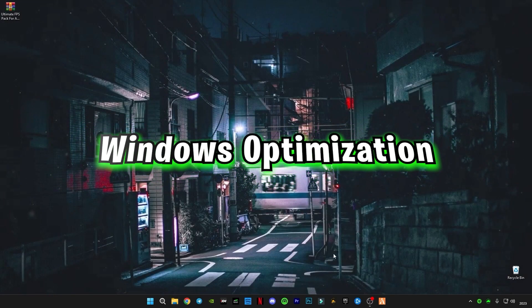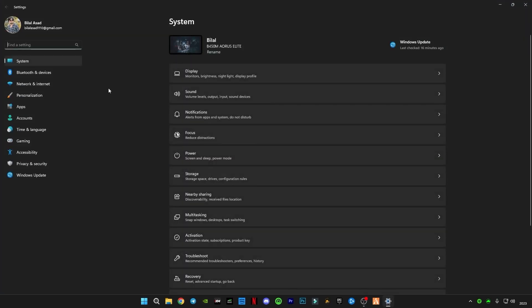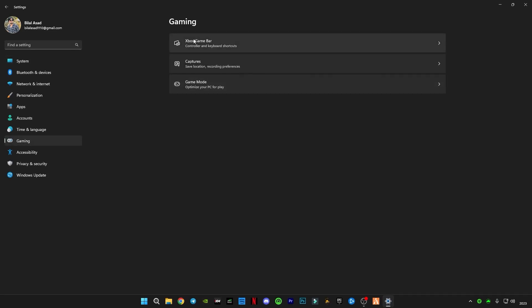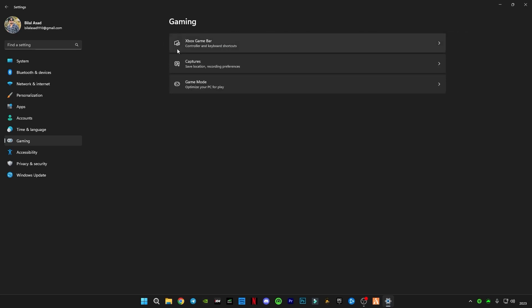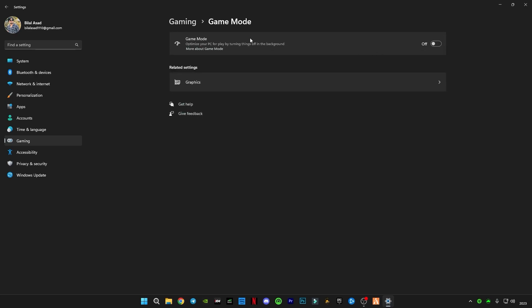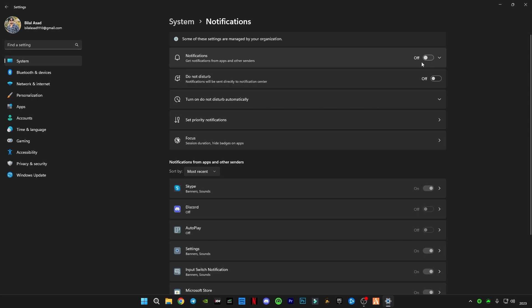Move on to the third step: Windows optimization. Open Windows Settings, go to Gaming, go to Xbox Game Bar and disable it. Go back, go to Game Mode and turn it on. Now go to Notifications and turn off notifications.